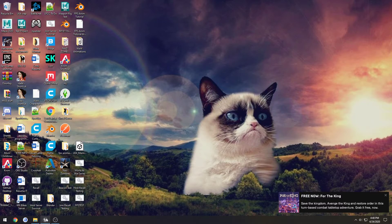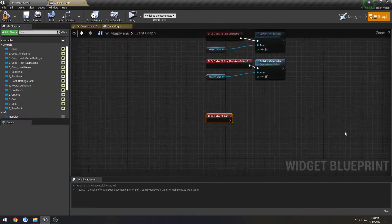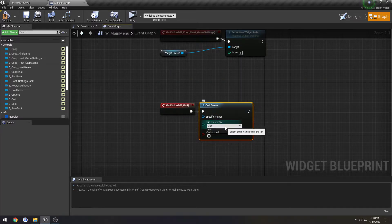That is the easiest thing in the world to do. So we're going to click our Quit button from our main menu, add an OnClicked event, and type in Quit Game.